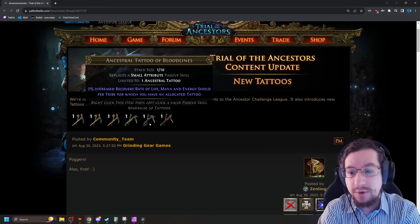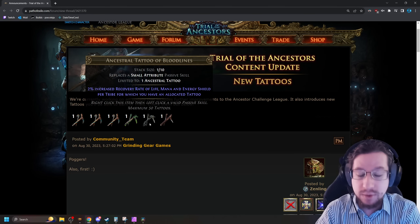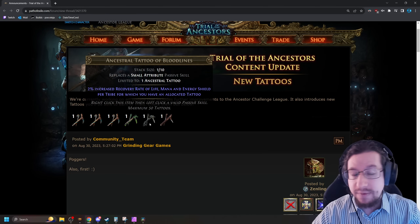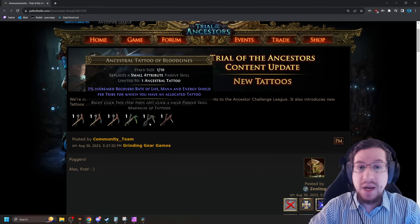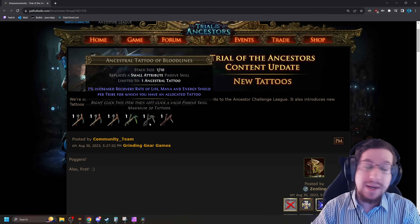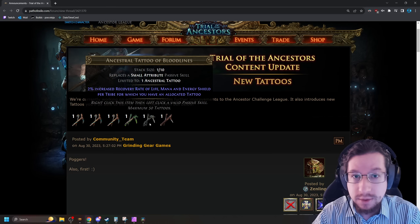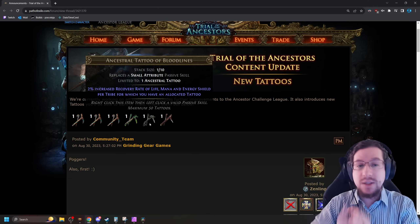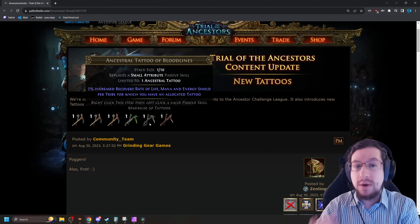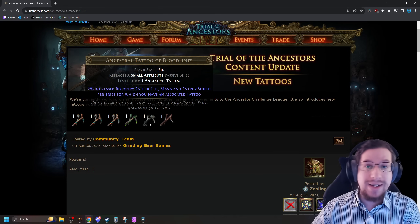Then we have Ancestral Tattoo of Bloodlines: 2% increased Recovery Rate of Life, Mana, and Energy Shield per tribe where you have an allocated tattoo. There are up to 10 tribes you can allocate tattoos from, meaning you can get up to 20% increased Recovery Rate. That's great for any build with overtime recovery — so if you are leeching Energy Shield, regenerating life, or using a Mana Flask, this tattoo has value. On the other hand, if you use Life Gain on Hit or your leech is applied instantly, this will have no benefit, because those don't have a duration, so rate does not affect them.